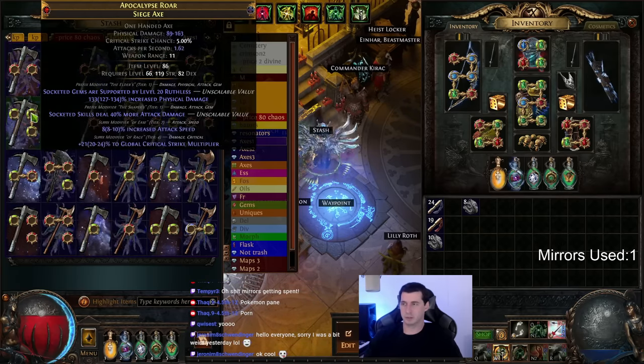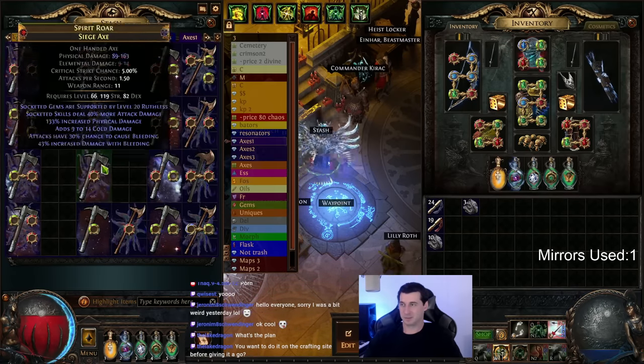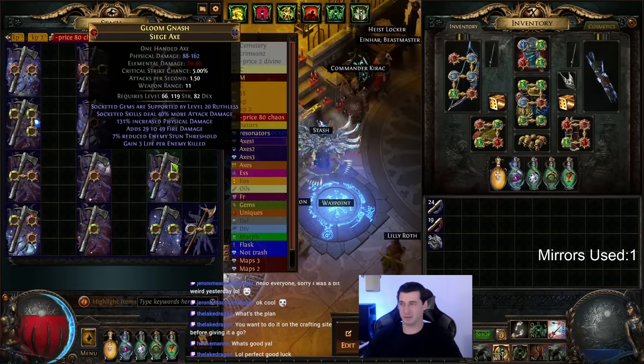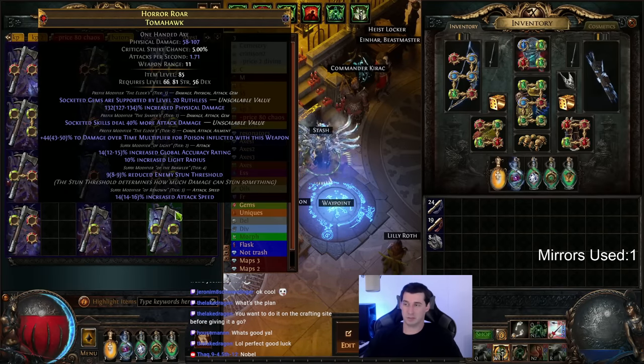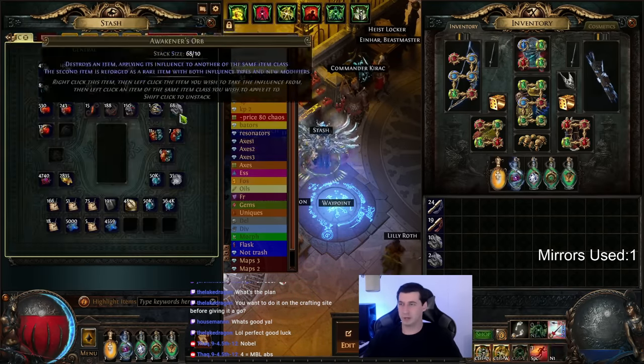In this step we're Awakener's Orbing the two axes together. One has a Shaper mod — 'socketed attacks deal 40% more attack damage' — and the other, the Elder axe, has 'socketed attacks are supported by level 20 Ruthless.' We're combining them and trying to get an axe that looks like this.